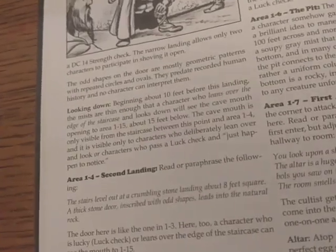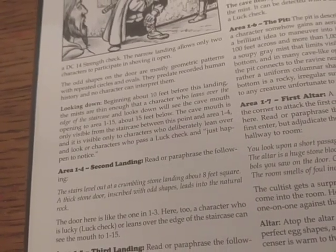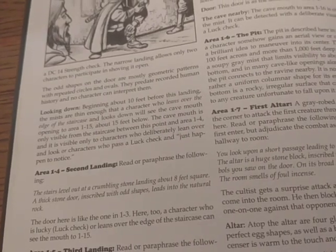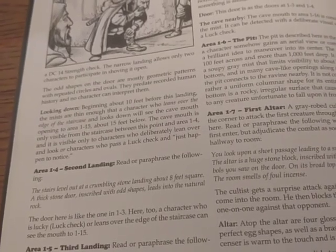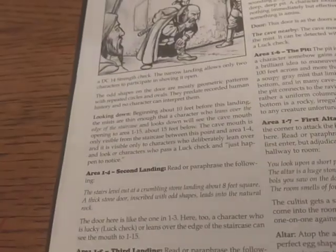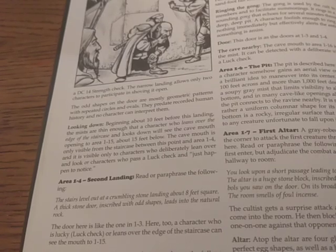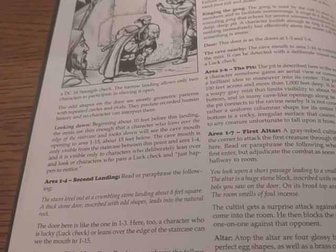I'm not really big on strength checks for things that are just a matter of how strong you are — to push or lift something — unless you have some kind of debilitating condition, like dehydration or a broken arm. I feel like it's better to look for a minimum strength score to say 'yeah, you can move it,' because with a DC 14 strength check you could theoretically have a little spindly wizard with 3 strength move it if they just happen to roll high. I think that's bad design personally. A lot of people do it. I've done it. I'm not going to do it anymore.